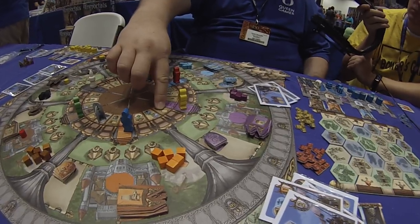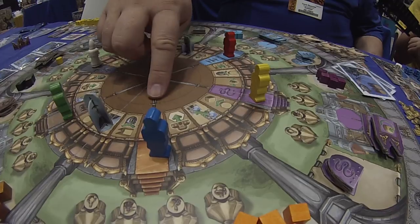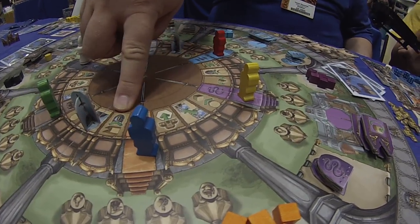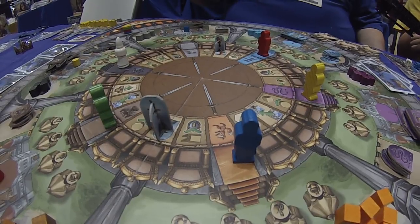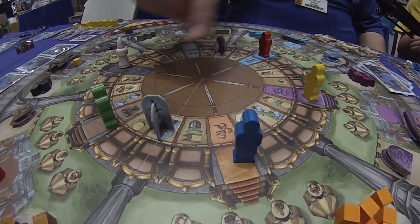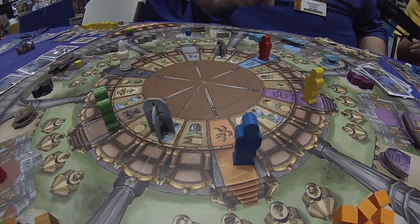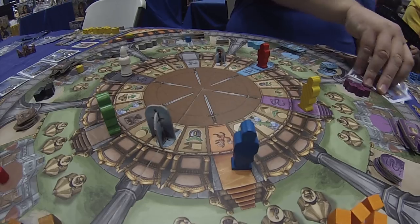Other actions out here: this one says if you have influence in a castle, take a resource from there. These ones that have a point at the bottom — as you can imagine, more scoring. Score point salad, right? So everywhere: every influence marker you have on the board you score a point, every flag you have on the board you score a point — also scoring throughout the rounds.